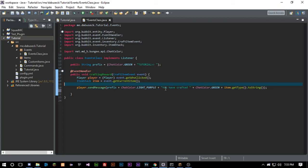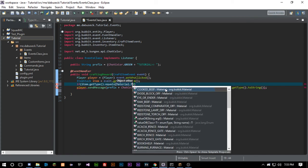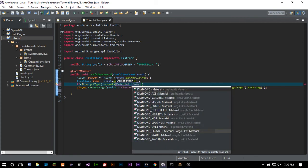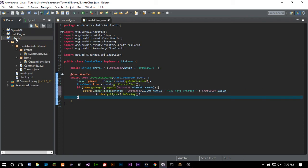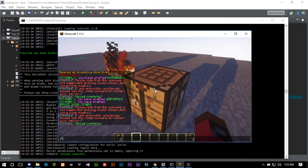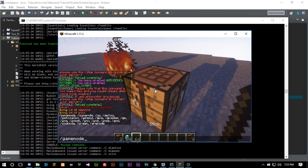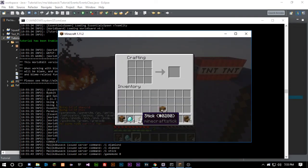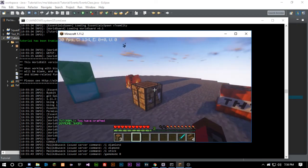We're going to keep that message and add an if-statement: if item.getType().equals(Material.DIAMOND_SWORD), we tell the player they have crafted a diamond sword. So now if we craft a diamond sword it tells us, but if we craft a workbench nothing happens, because of the if-statement — it only triggers for the diamond sword.